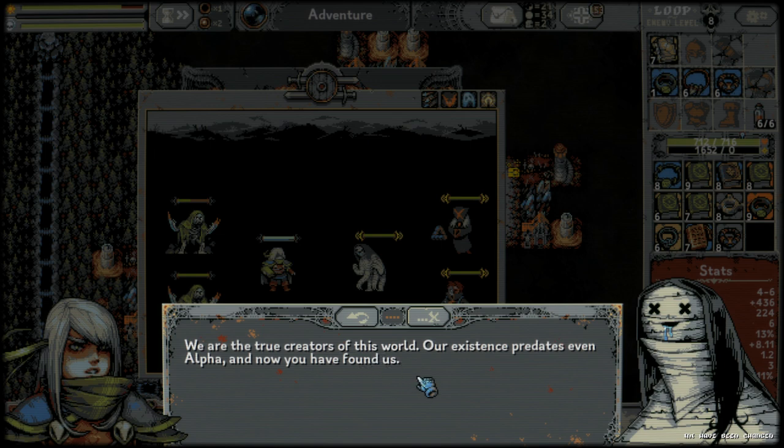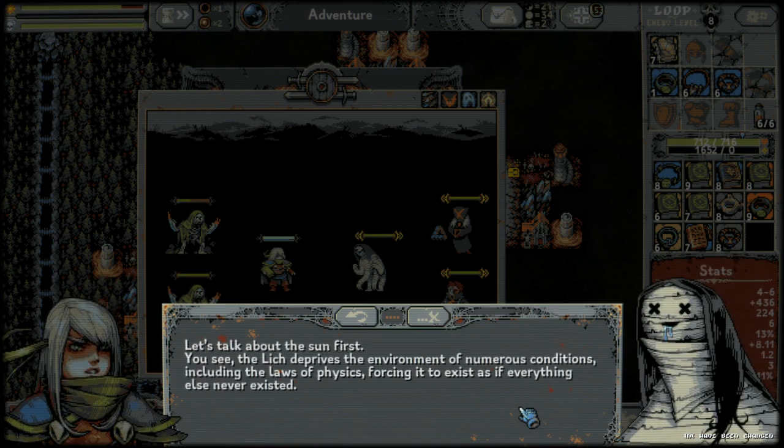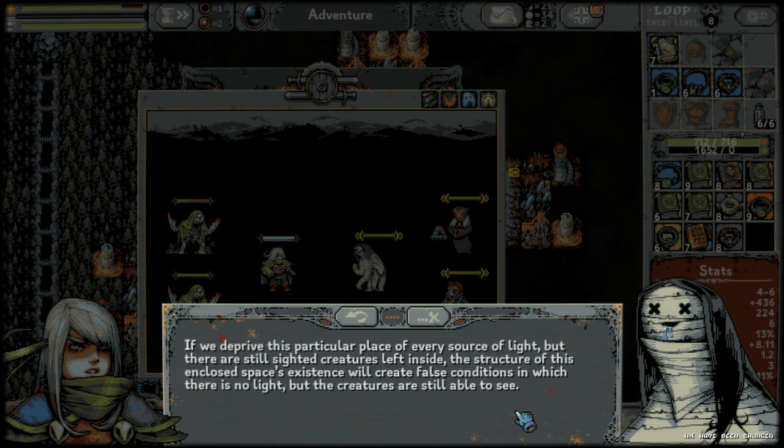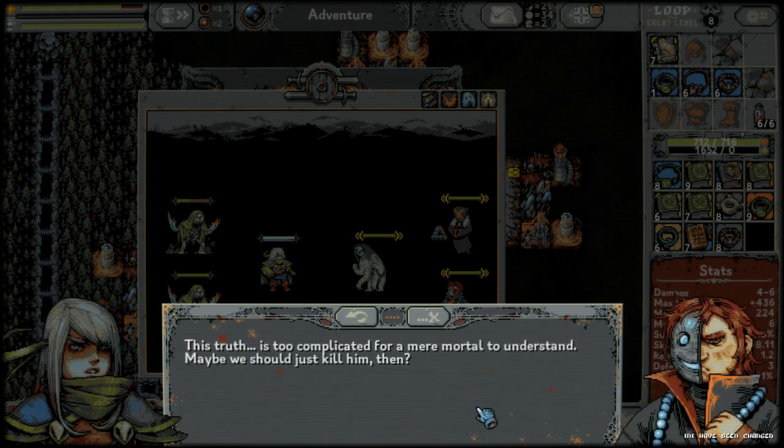The hero asks: why are there no forks in the road, why do I look the same in different armor, and how can I see anything if there's no sun? The creators explain: 'The Lich deprives the environment of numerous conditions including the laws of physics, forcing it to exist as if everything else never existed. If we deprive this place of every source of light but sighted creatures remain, the structure of this enclosed space's existence will create false conditions where there is no light but creatures are still able to see.' Then when asked why fire doesn't blind them, the creators say the truth is too complicated for a mere mortal — and suggest they should just kill him instead.